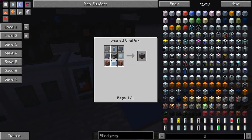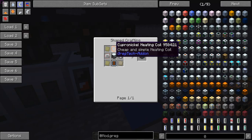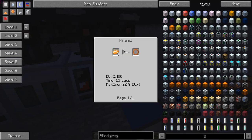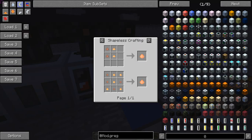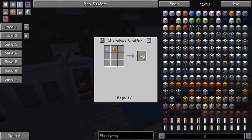An automatic electric furnace is made with an electronic circuit, two redstone, and a high pressure steam furnace. A high pressure steam furnace is four steel plates, a wrench, a furnace, a tier 1 machine hull, and two brick blocks. You also need a cupronickel heating coil, which is made in a wire mill with three cupronickel ingots. Cupronickel dust is made from small piles: one copper dust and one nickel dust makes six small piles, so two batches make three ingots.